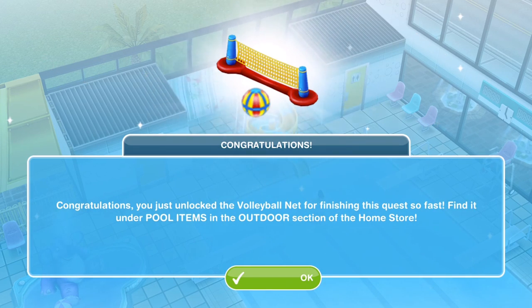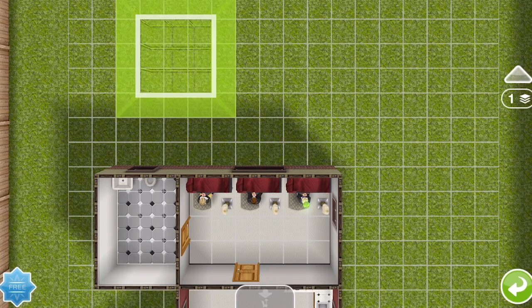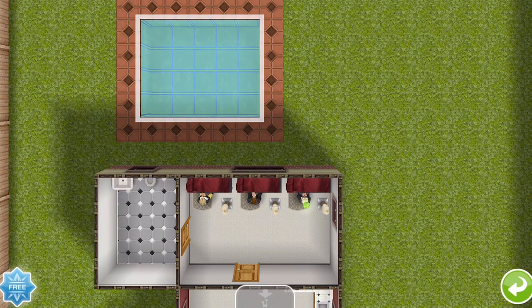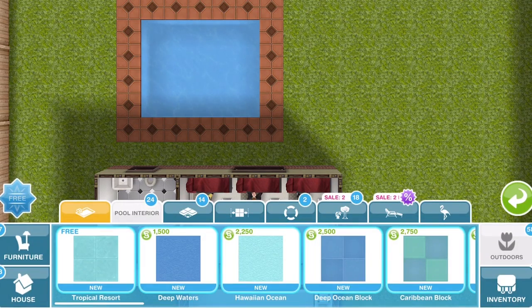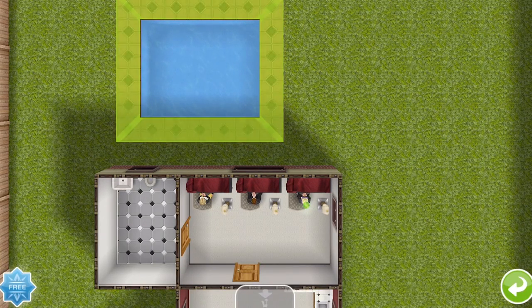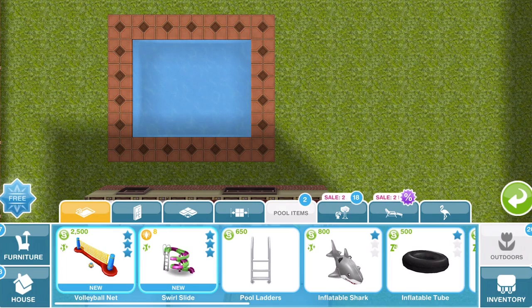After completing this quest you get access to pools. Go to the outdoor section of the home store and you now have pool options with many more customization choices. You can choose different pool interiors — how the walls and bottom look — and also change the paving around the pool. You can have one, two, three, or four patio rows around the pool. You can also add pool items.